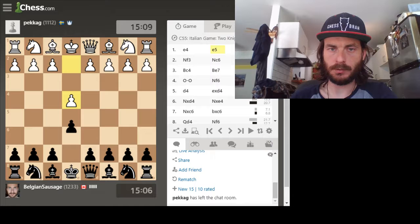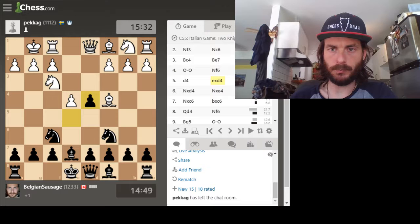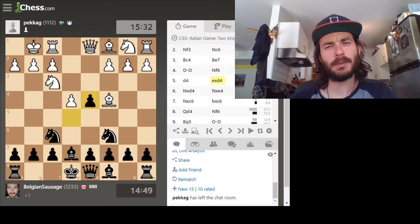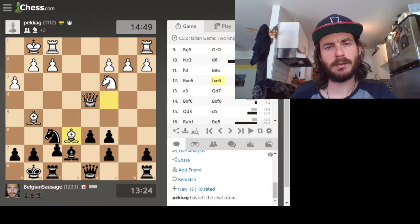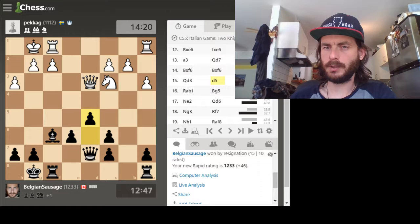I feel like this guy was playing too fast in the opening. I don't know if that's the right move or not. Here I think he should have taken with the queen — well, he can't take with the queen. What does he do here that stops me from winning that pawn? I would love to do a computer analysis, but for some reason when I'm in this software it won't let me do it. All right, GGs.